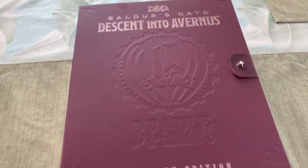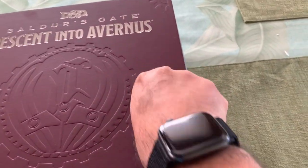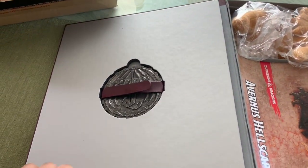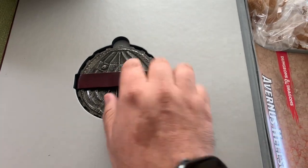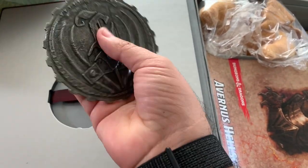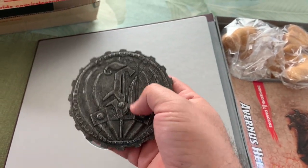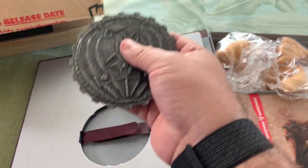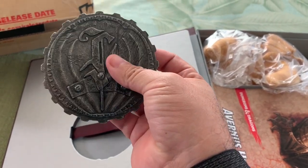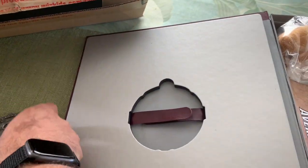First we're going to pop this guy open. It's got this kind of leather strap on the side — it's barely contained. When you open it, on the inside of the door there's this prop, this soul coin essentially, and it does have quite a bit of weight to it. This is actually an item that players can use in the campaign to extract health from enemies, have temporary hit points, and all kinds of fun stuff. The properties for this are on the back of one of the dungeon screens, which we'll take a look at in a minute. So that's nestled in here — it has its own little home, but we'll set that aside for now.